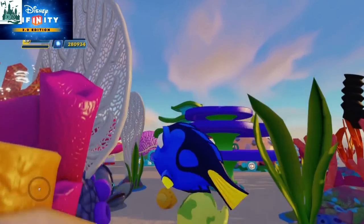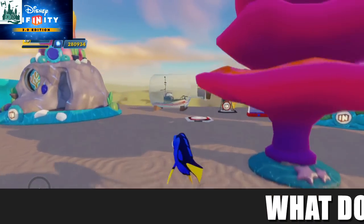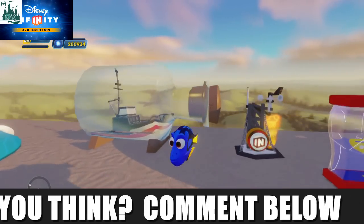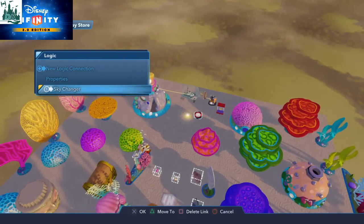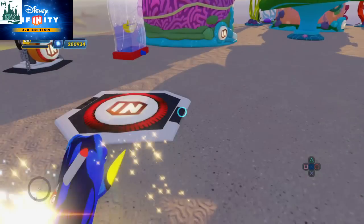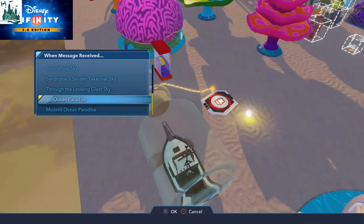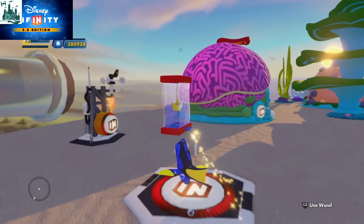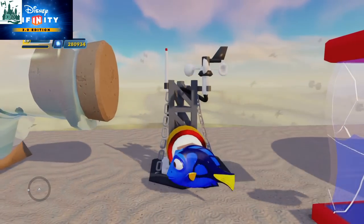I really want to just change that Sky Dome because that's not quite what it's supposed to look like. Let's just jump over here. I'm going to remove that logic toy. Why is that not working? Disney Infinity 3.0 Ocean Paradise. Odd — alright, let's just keep pressing the buttons.